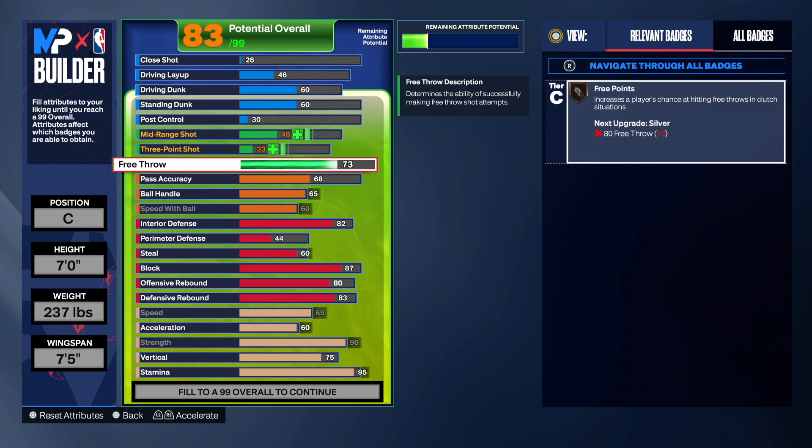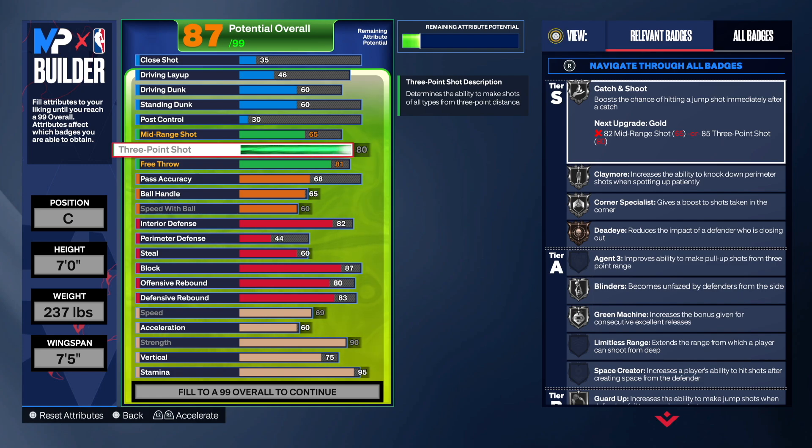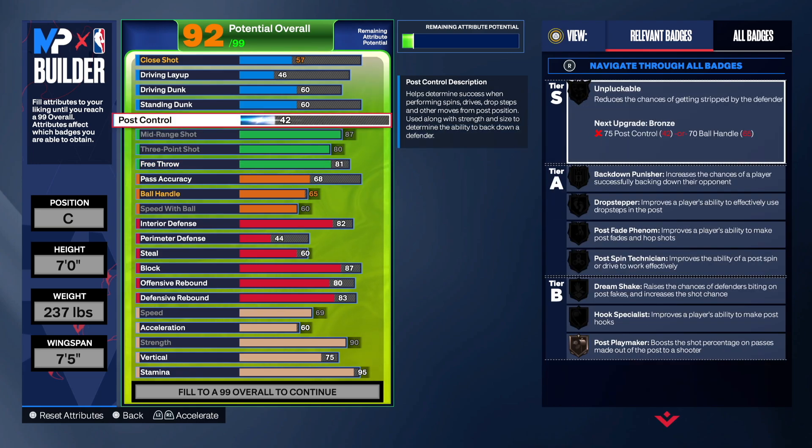For the free throw I went 81 — I was going to just go 80, but I had to put attributes somewhere to get to the 99 potential overall. For the three-point shot I just maxed it out at 80 — that is more than enough. Once you activate your sharp takeover you'll have a 90, or with mamba mentality a 93 three-point shot, plus hot zones and cold zones, so that 80 will feel like a 90 plus. Mid-range I maxed out at 87 — even though he had a 77, let's max it out to get better jump shot bases. Post control: just go 85 — he had 88, but 85 is all you need.